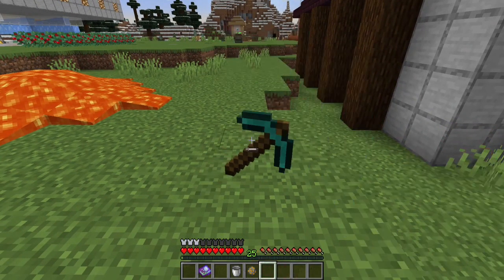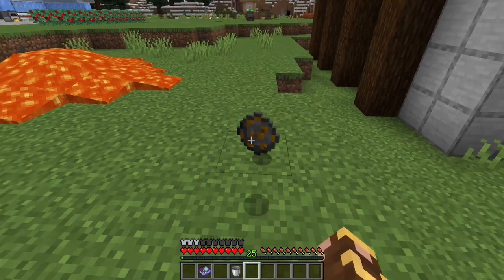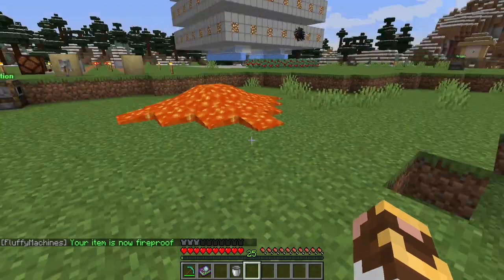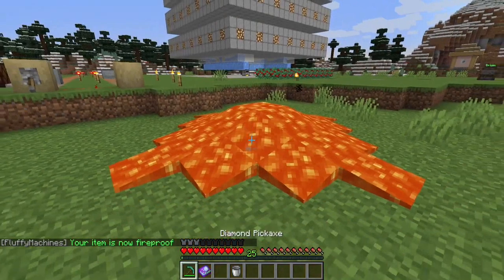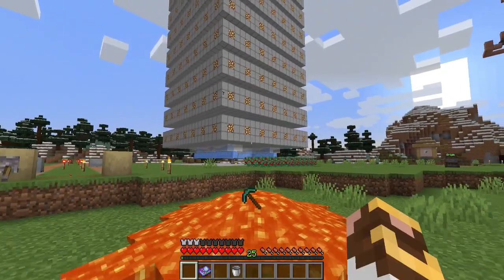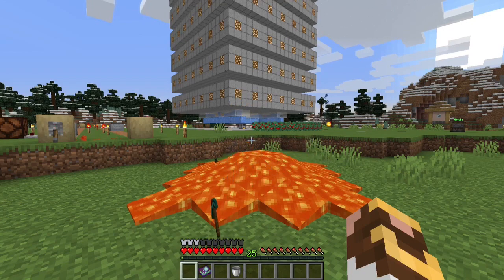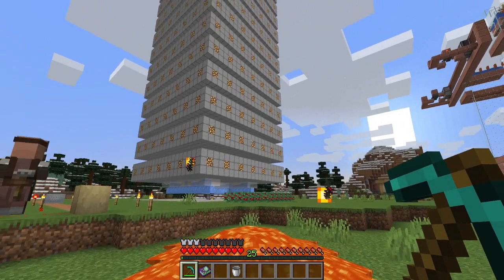We're going to throw our diamond pick on the ground — we are going to launch a fireproof rune. Your item is now fireproof. Look at that — not only does it not sink in lava, it doesn't sink when you've got flames going from underneath the smeltery, but it bounces to draw your attention to where it is. That is so cool.